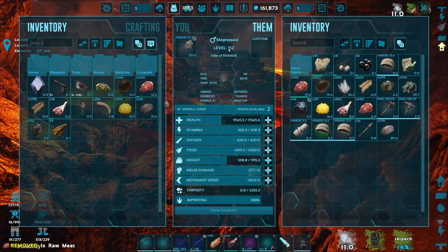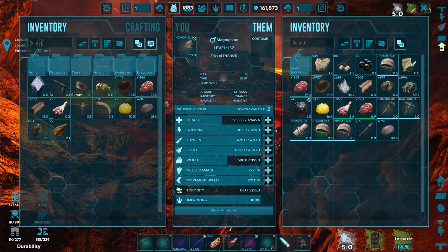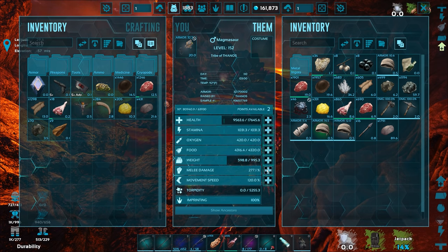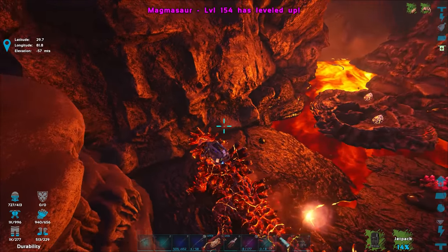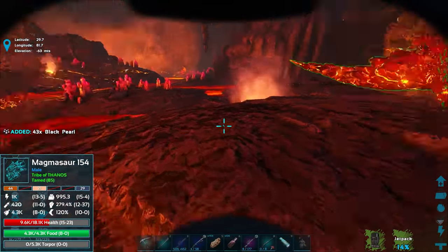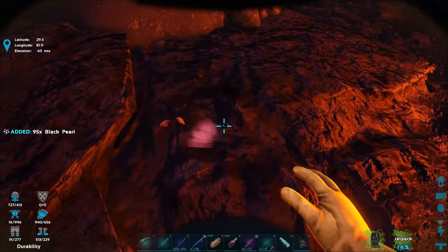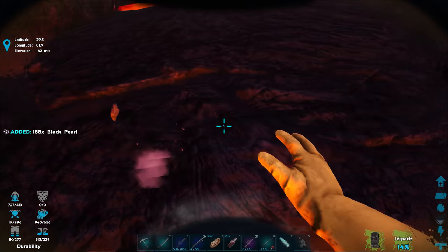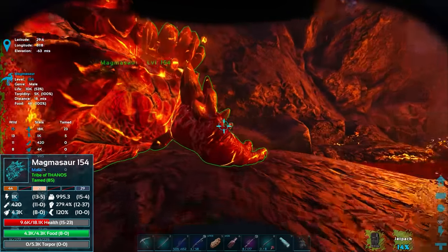Even though we have almost 70 level-ups on this Magmasaur — he was level 85 when we got him — killing those Magmasaurs just now gave us two more levels right there. He took a lot of damage though, so I definitely want to upgrade the saddle. When we get home we should be able to make the industrial forge and smelt hundreds of metal at a time. We need 665 ingots for the first saddle upgrade.